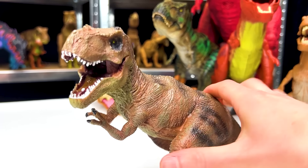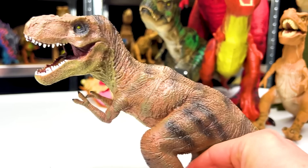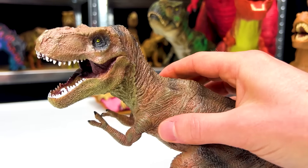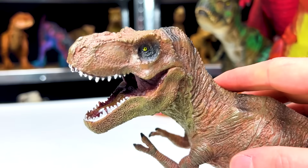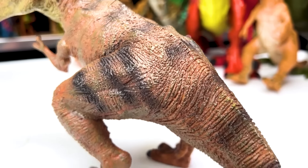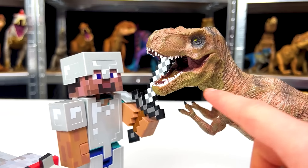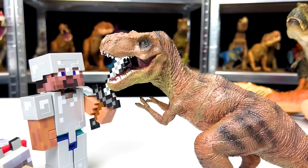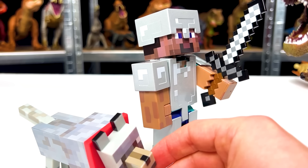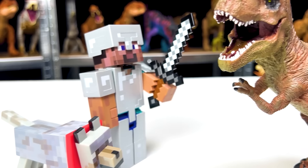This T-Rex is a similar size as the last, although it's very different in its coloring. And it should be noted that this is actually a model Tyrannosaurus Rex — hard plastic all over and it does not move at all. It is stuck in this roaring pose, but it's still pretty cool. It's got some pretty decent coloring with the yellow eyes and tons of shading along its body. So let's face it off against Minecraft Steve. Oh, look at that — they're almost the same in height, although the T-Rex is a little bit taller still. And this T-Rex sure looks fierce, but Steve is fully armored up with his sword and with his wolf companion. So comment below — who do you think would win, the T-Rex or Steve and the wolf?